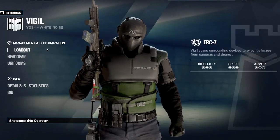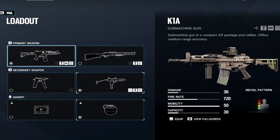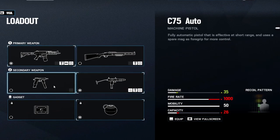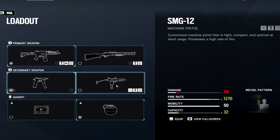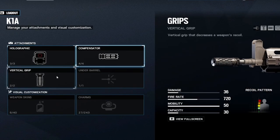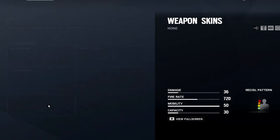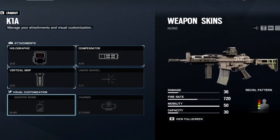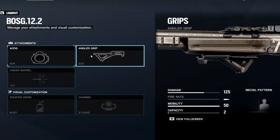For the best class loadout as of year five season one: you have two primary options — the K1A and the Bosg .12C — and you're probably going to want to go K1A. As secondary weapons you have the SMG-12 machine pistol and the C-75 auto machine pistol, both of which have their strengths and weaknesses. For the primary, if you're trying to do anything competitive, go with the K1A — that is the only real option.